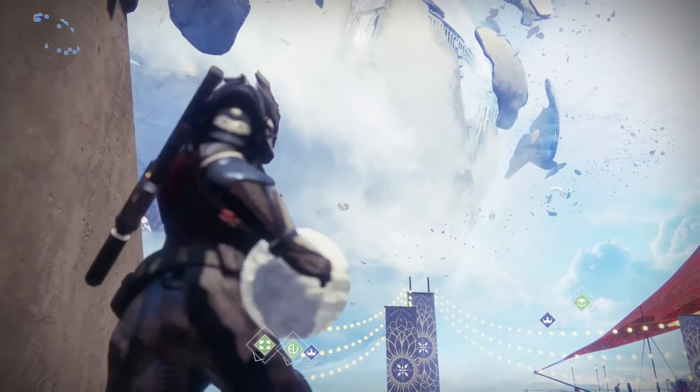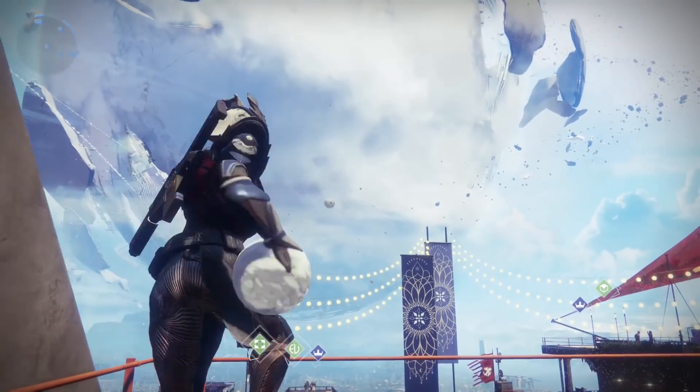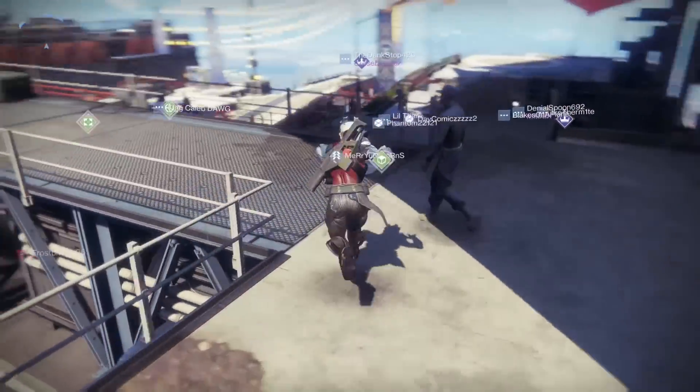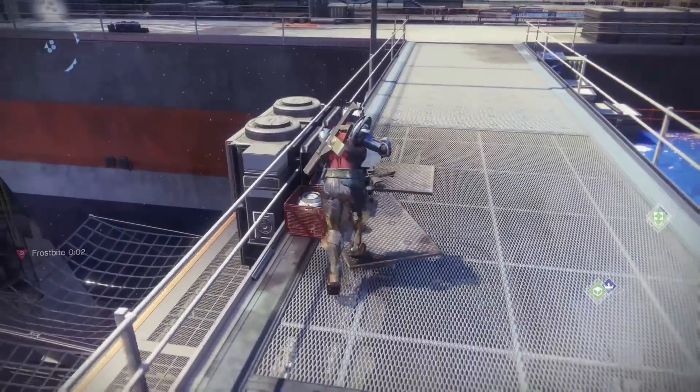Hey guys, you're here to build a snow fort. To do this, you need a pile of snowballs. This is what you use to make a new pile. Every time you pick up a snowball, you get a frostbite debuff. This keeps you from grabbing more snowballs. But we actually want to work around that debuff so you can rapid fire them.